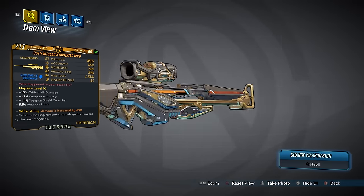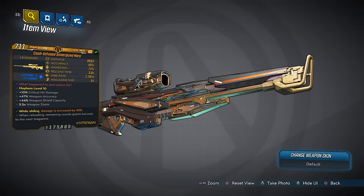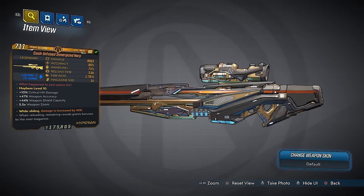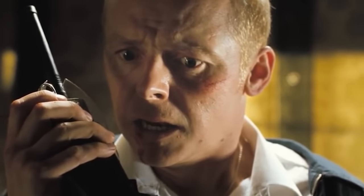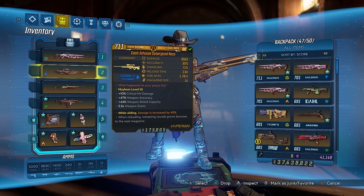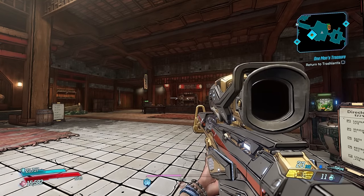This time we're taking a look at a new one called the NARP — a legendary Hyperion sniper rifle. I'm not a big fan of Hyperion sniper rifles in general, but I'll show you what this gun is capable of. The damage on this one is 8,563 — I've seen it go up to almost 12,000. Accuracy 95%, handling 71%, reload time 3.6 seconds, fire rate 1.78 shots per second, max size of 14. The red text says 'What Happened to Your Piece, Lily?' — that is a direct quote, and the name NARP are both references to Hot Fuzz from 2007. When reloading, remaining rounds grant bonuses to the next magazine.